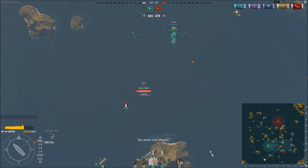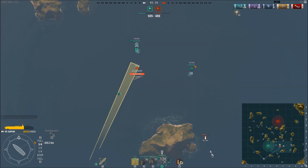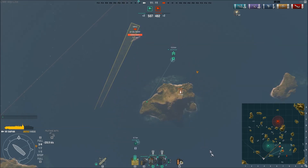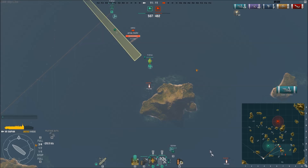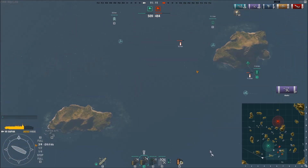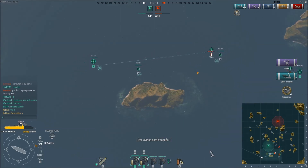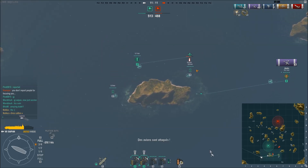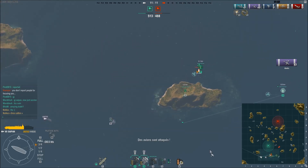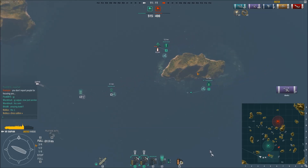Je vais essayer de faire une attaque en croisée. Le groupe 5 largue, le groupe 4 attaque sur l'autre flanc. J'envoie mes chasseurs sur ses bombardiers. Les torpilles touchent — une torpille du premier côté, deux torpilles de l'autre côté. 21 torpilles et 65 avions détruits. L'Hiryuu est coulé.